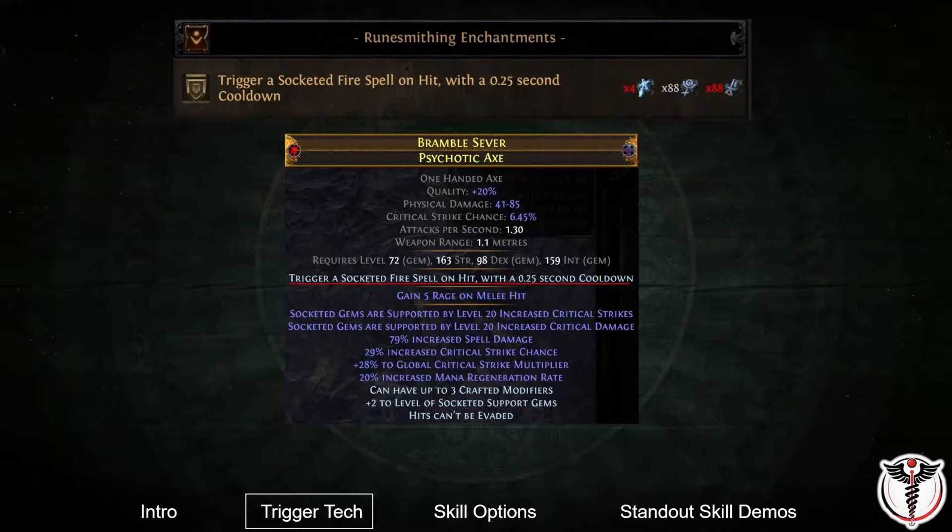The engine for this trigger tech is the new runecrafting enchantment exclusively for one-handed axes, which reads: trigger a socketed fire spell on hit with a 0.25 second cooldown.